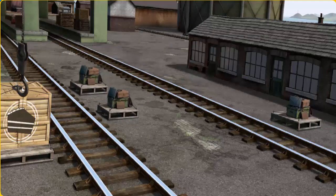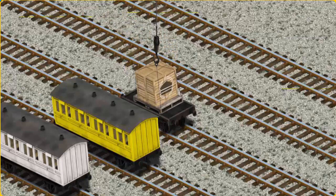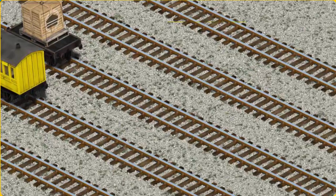Show Cranky where the crates of cake are. There you go. Let's lift and load. Now the cargo must be loaded. There you go.